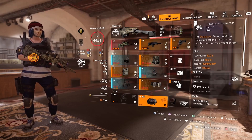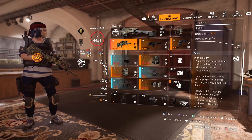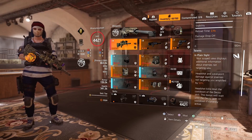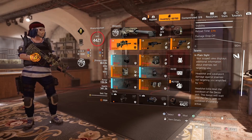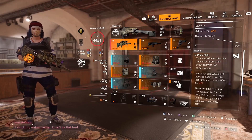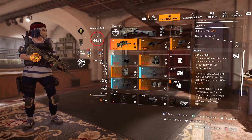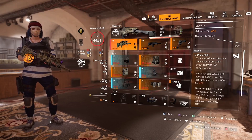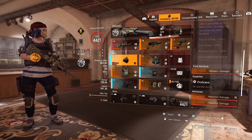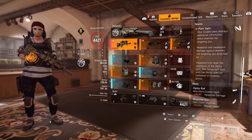The Decoy is a must. For my weapons I'm running the Mantis. It has a talent called In Plain Sight: your scoped view displays additional information about enemies not targeting you, and headshot and weak point damage against enemies not targeting you is amplified by 50%. So if an enemy is not looking at you, you're getting a 50% amplified damage bonus, which is a lot of extra damage on top of having Headhunter proc and Vigilance.